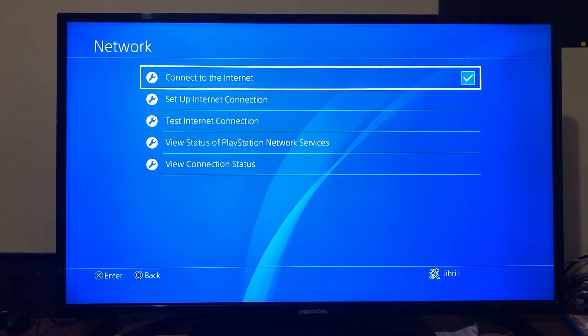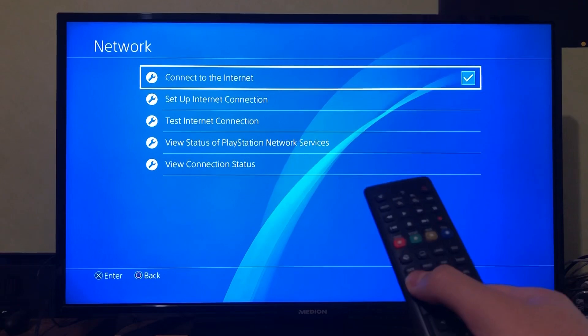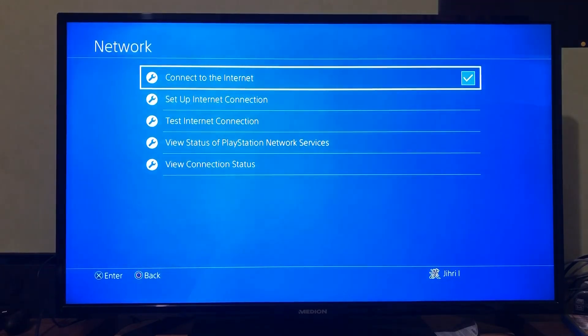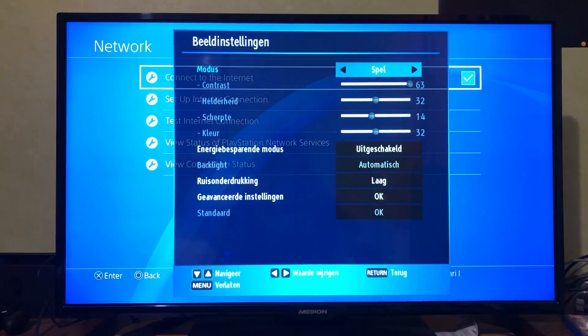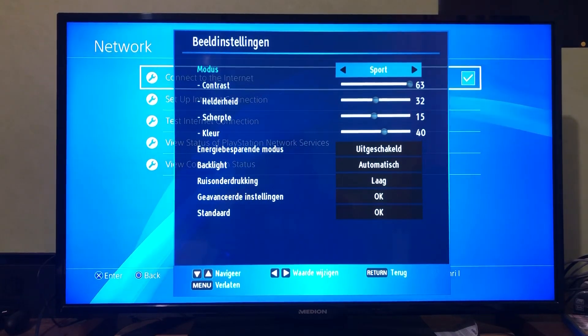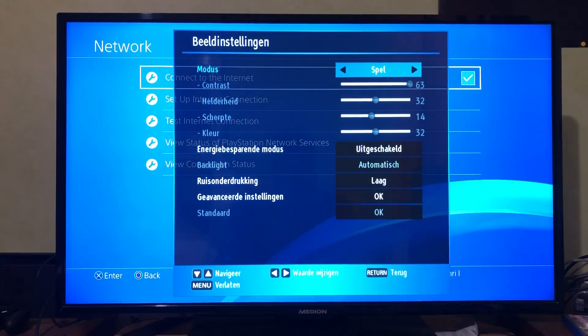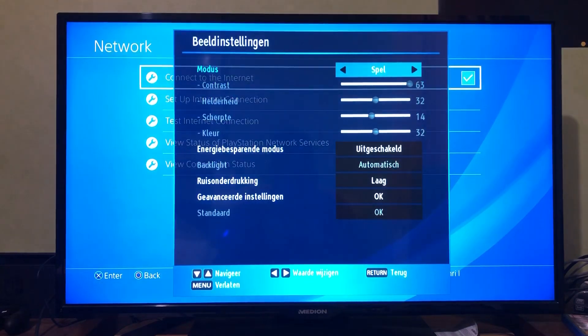The next fix: your TV could be the problem. What you can do is change your screen mode — go to Menu and go to Screen. You'll see different modes. One of them is Game mode — change it to Game. The reason is it will fix your input lag on the TV itself. If you have a monitor, it will always be better than using a normal TV, though there will be a slight difference in graphics.